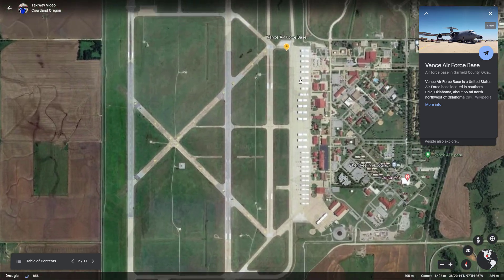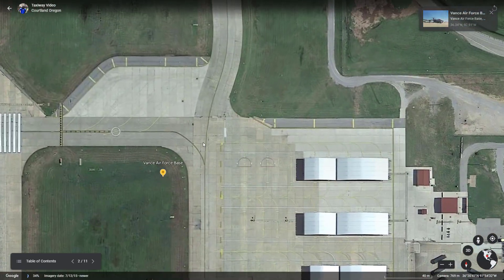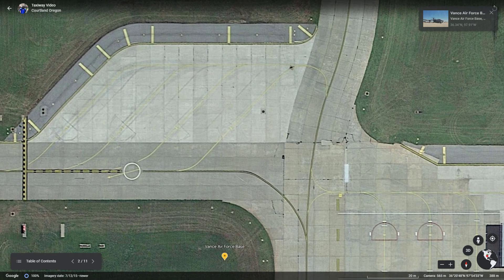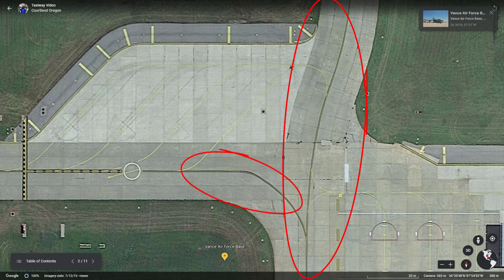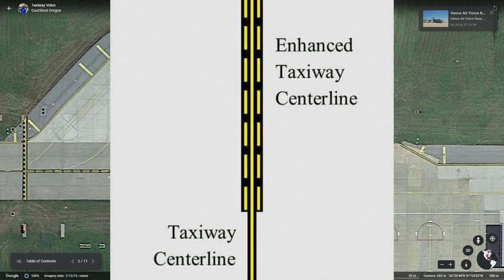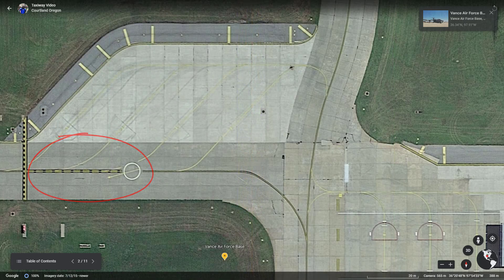Once we have established an understanding of all airport markings, we should have a solid foundation to properly understand how to navigate commercial EORs. We'll start at Vance Air Force Base. The first airport marking is the taxiway centerline marking — a single solid yellow line at the center of a taxiway. At commercial airports, the 150 feet preceding a runway will have an enhanced centerline marking, also found at most towered airfields and military installations.